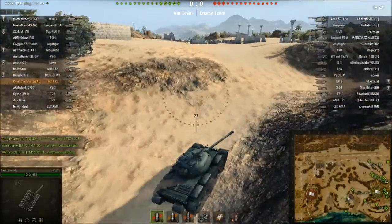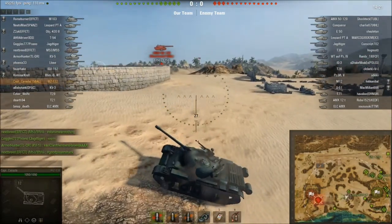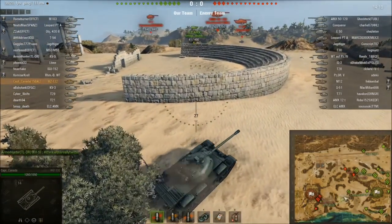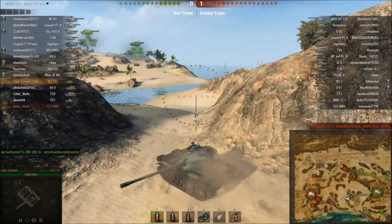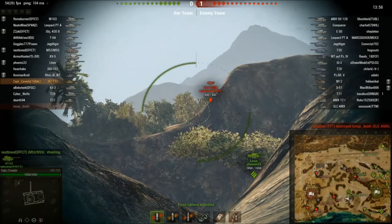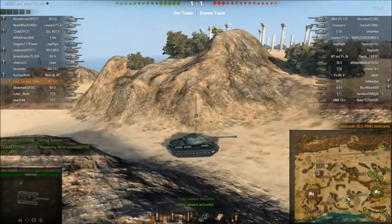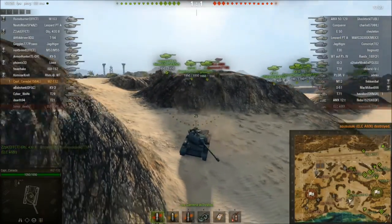The ELC decided to go up and basically suicide. He drives up, spots the 5120, but that didn't account for much because now he's one shot from death and this E50 is going to kill him. That's how you don't scout — that's how you get people hating scout drivers. I had a shot at the ELC AMX and killed him, so one of their scouts is down. Scouts getting into really hyper-aggressive positions that get them stranded like that — not a good idea.